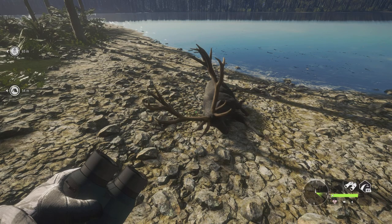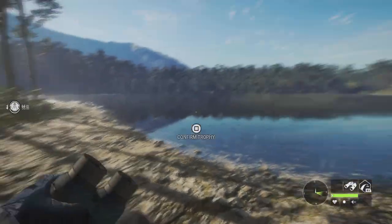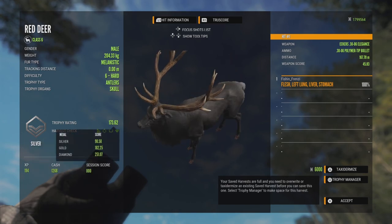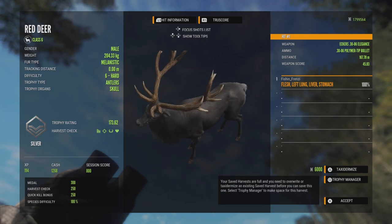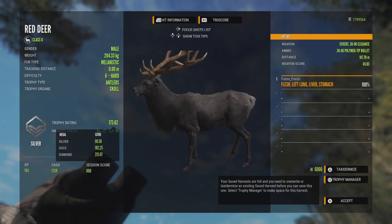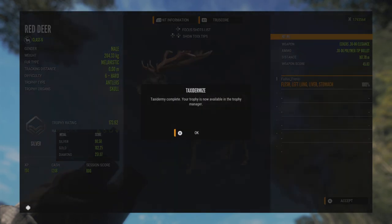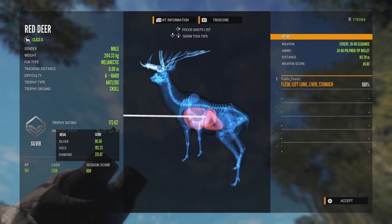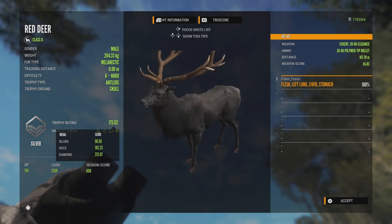This dude is absolutely amazing — look at this! Oh my gosh, that is so cool looking. Let's go ahead and pick it up. He is just a silver, but I do not care. That is a melanistic red stag! Let's go, guys — I am super excited about that!